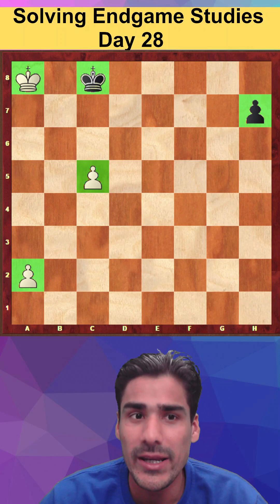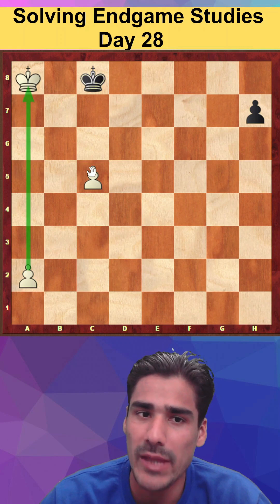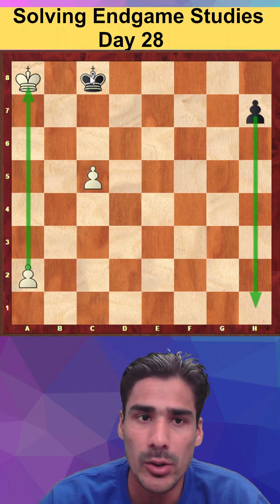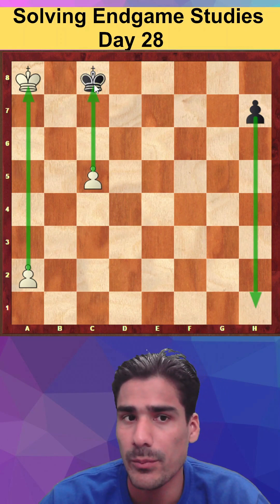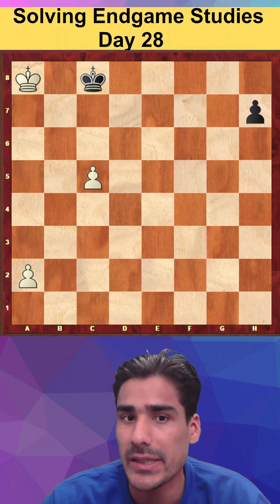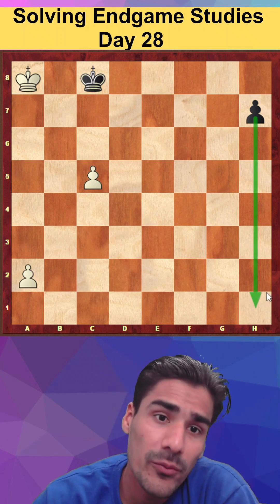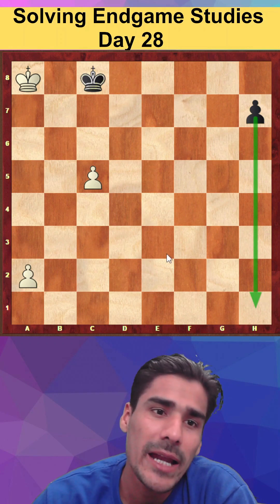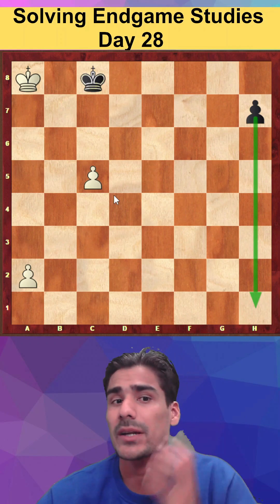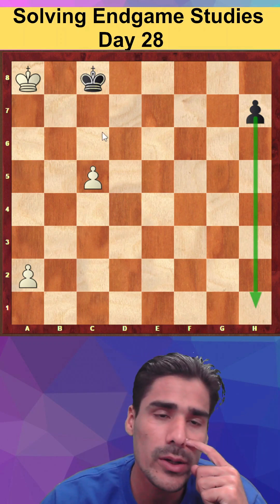First, we have to figure out whether we are playing for a win or for a draw. Our pawn is going one way and the other pawn is going the other way. Our pawn will not be promoted to a queen because the king is there to stop it. The far pawn cannot be stopped, so it will simply promote. That means in this position we are fighting for a draw, so we have to find some ideas and tricks to make a draw. The only idea left is stalemate.